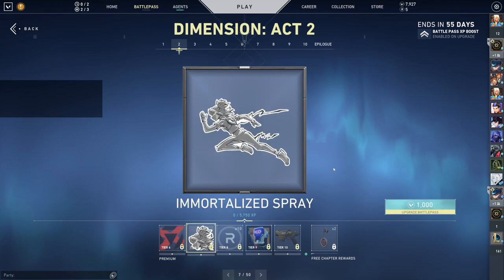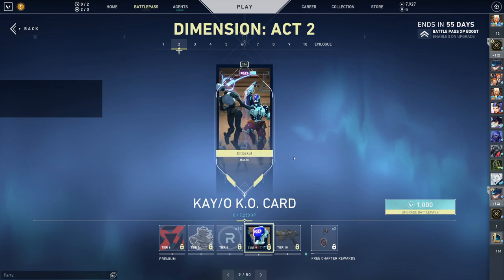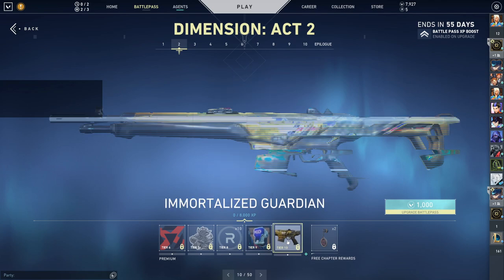Is Riot making a meme on that? Immortalized Spray — oh, that looks clean. Radianite. KO card — literally KO. I rate it, that's a flex.